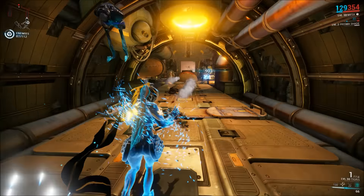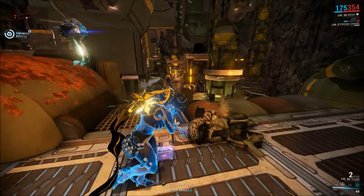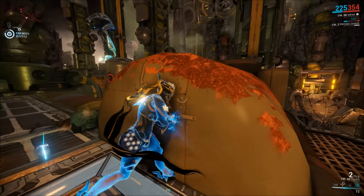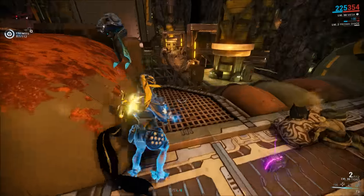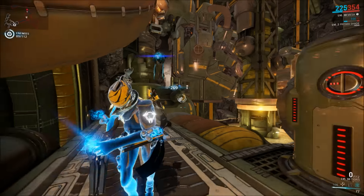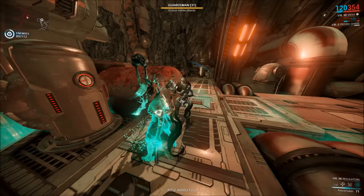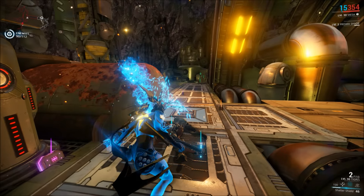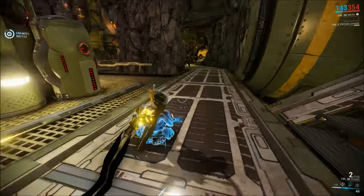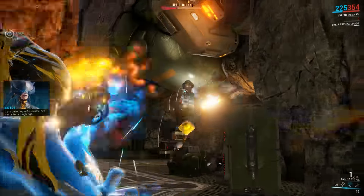A bunch of enemies down a long hallway — that's very useful. Something kind of important to note: with Shatter Shield, Bombard rockets actually bounce off you. If it's not a napalm, Bombard rockets will just bounce right off your shield. You can actually make sure they hit you at an angle where they'll bounce off harmlessly or back towards the enemies — that's a more advanced technique, but generally I don't worry too much about it.